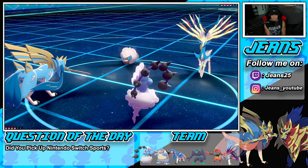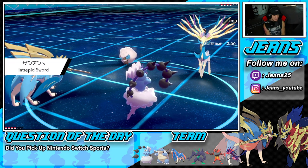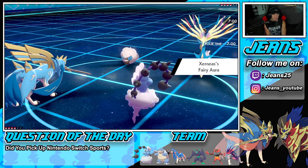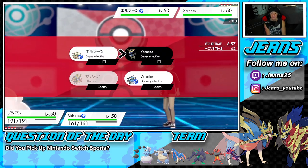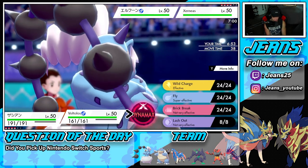He goes Xerneas alongside Whimsicott and I'm totally fine with that — this is exactly why I led Zacian, because of Xerneas. I didn't want Xerneas to come in and set up. I think I'm going to dynamax and I might set up a Substitute with Zacian — make a hard read here and set up the sub, then dynamax and go.